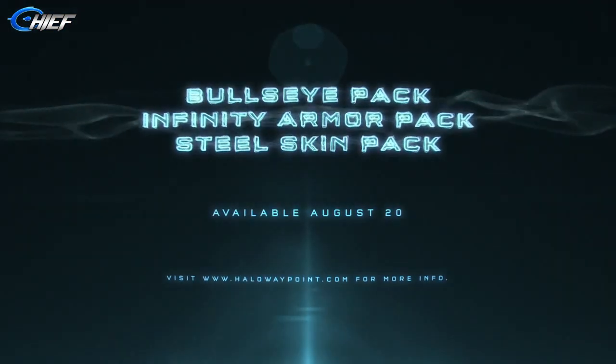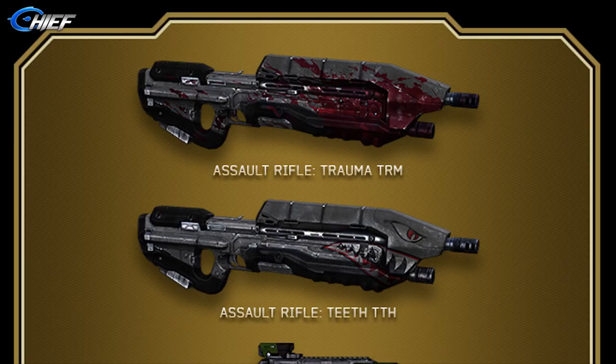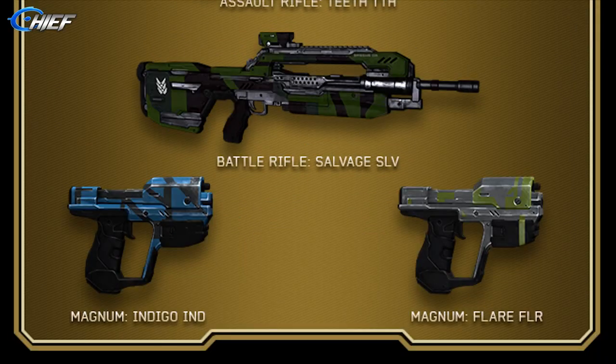On screen I have the graphic showing the five new weapon skins you'll receive free as bonus content if you purchase the Halo 4 Champions Bundle. The first one is the Trauma weapon skin for the assault rifle — just blood splattered all over it, looks pretty gruesome. The second one is Teeth, another one for the assault rifle, very reminiscent of the old school flamethrower from previous Halo games, with a shark-kind-of face and teeth all over the front and nose of the assault rifle. The battle rifle also gets a weapon skin called Salvage.